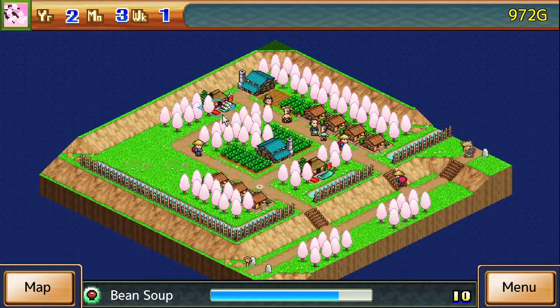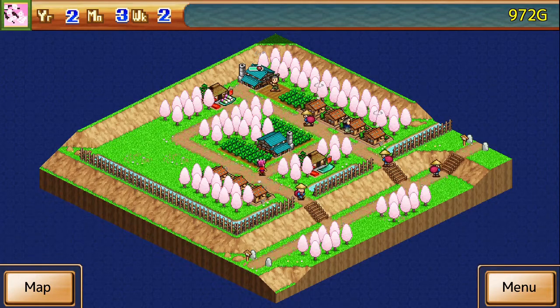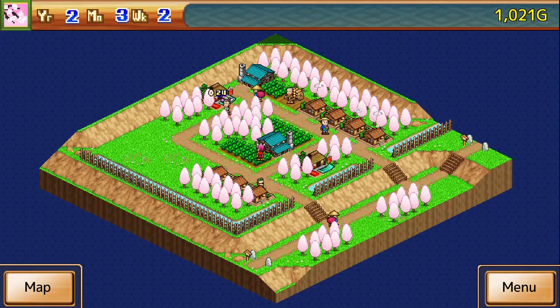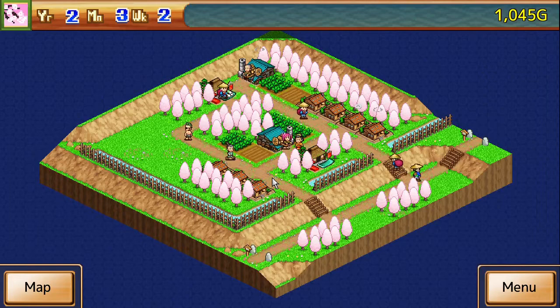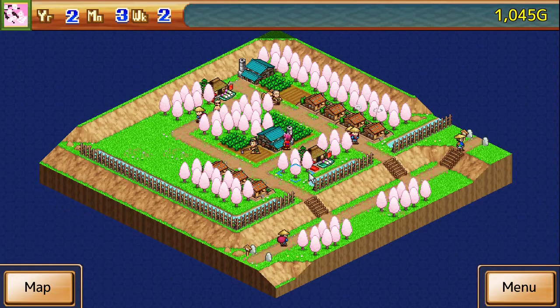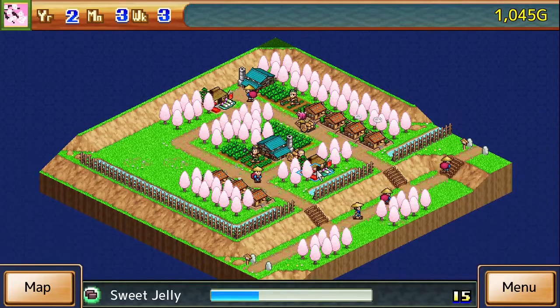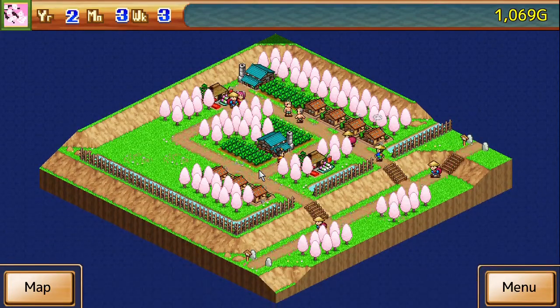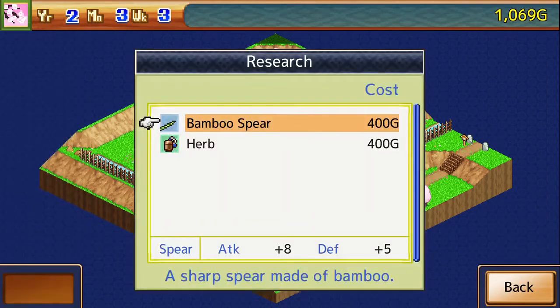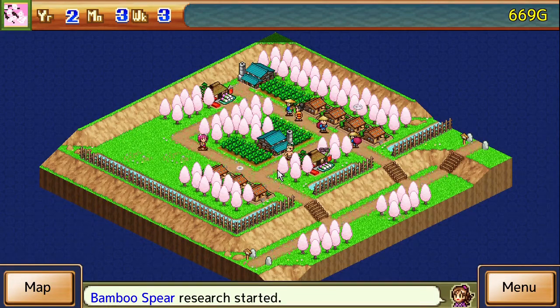I'm gonna try and make this shop here do the jelly. This one's still gonna be doing bean soup, so that's fine. Right now we just need all of our villagers to go ahead and produce us some sweet jelly. We will be researching the bamboo spear now.